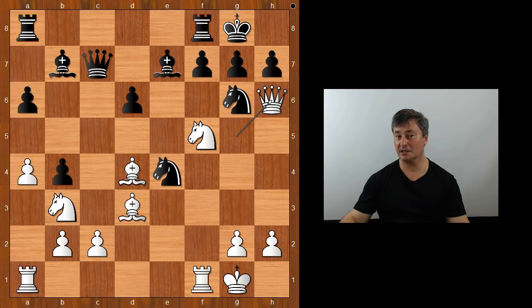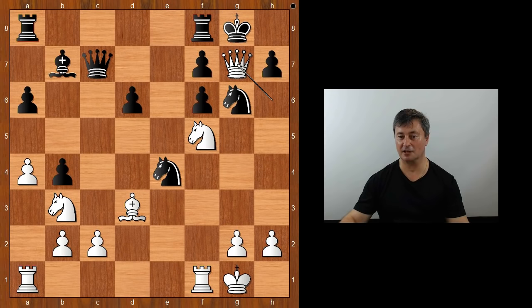The threat is Queen takes on G7 checkmate. If Bishop to F6, Bishop takes on F6, G takes on F6, Queen to G7 checkmate. If Black plays the most obvious move, G takes on H6, then Knight takes on H6 checkmate. Absolutely amazing.